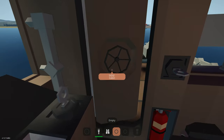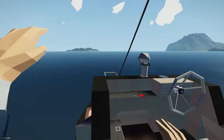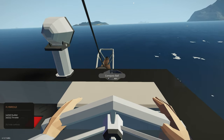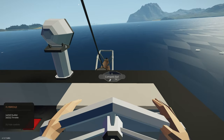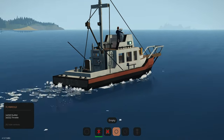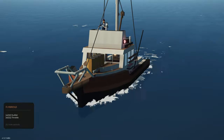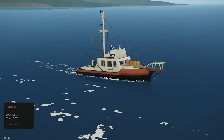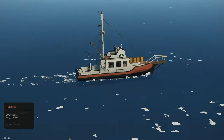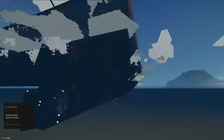We can also control it from the flybridge. A little ladder brings you up there — we've got a couple of seats. There's reverse, the flybridge controls, throttle, and you can turn. That is as simple as it gets and as beautiful as it gets. The creator has done a fantastic job — this looks absolutely beautiful. I'd love to use this maybe as a starter boat sometime. Definitely recommend you guys go use it — it sounds like there's a little modular engine inside too.